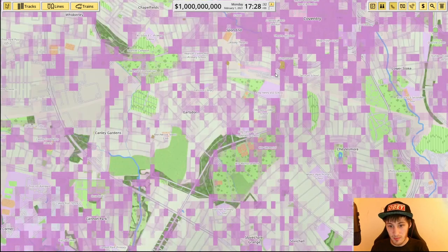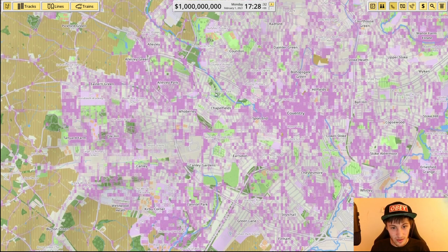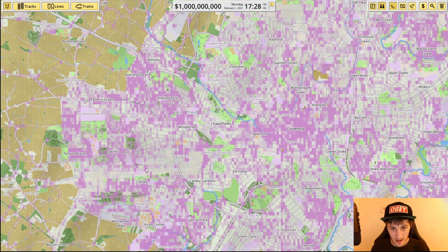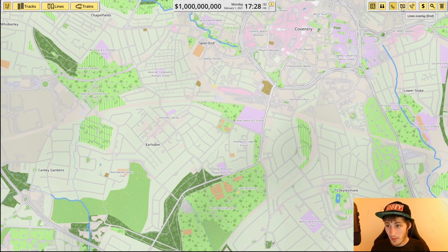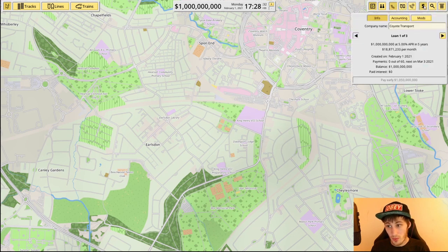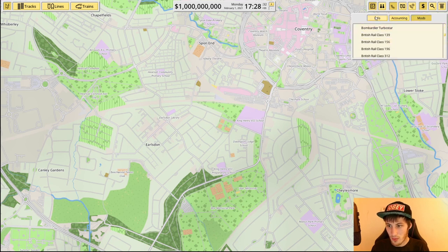There's a population map mode — obviously there's a lot of people living all over the area. Cannon Park is where I used to live in Coventry. You've also got the plane map, line overlay, and speed overlay. We start off with a one billion dollar loan — I wish I could change the currency to pounds. We're paying 18 million back a month with 16 installments.